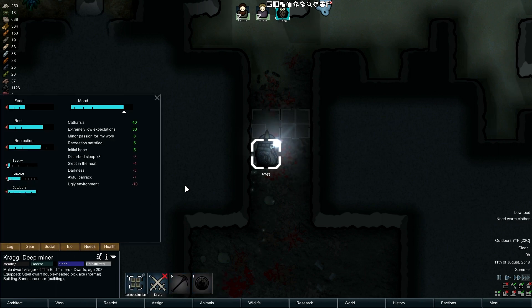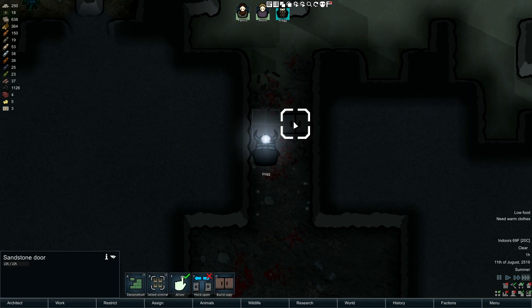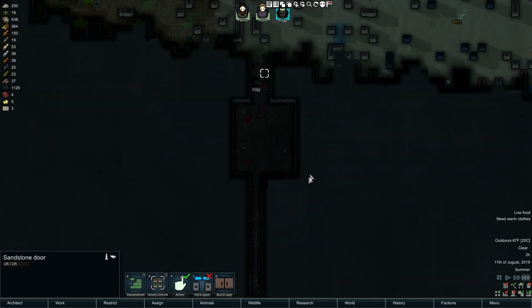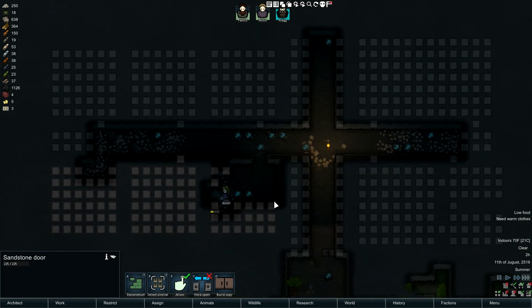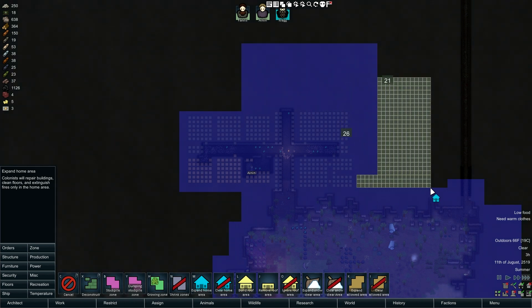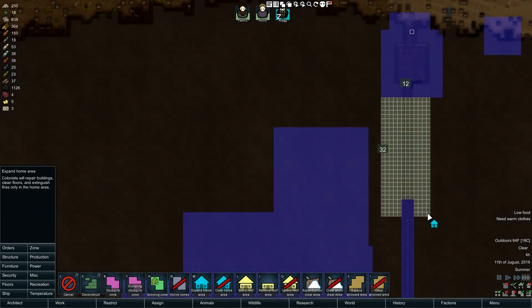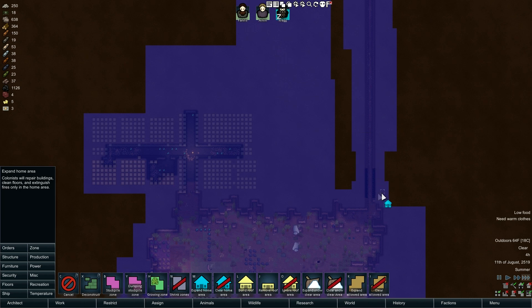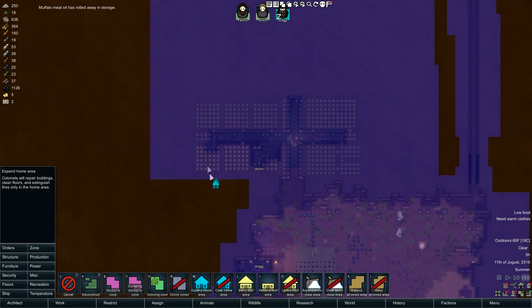Everybody's off to bed again. Crag - Crag's just dedicated, man. Here's the problem with stone doors, you just work on them forever. He's a little hungry, needs warm clothes - really, 70 degrees. Those doors didn't stop anybody but next time we'll get to them. Things did get cleaned in here, so let's home zone the rest of this as well. The buffalo meat rotted away but that's okay, we have meals for the minute.